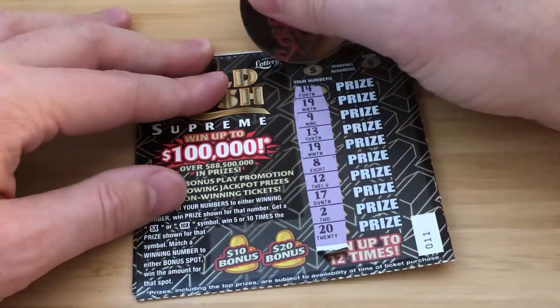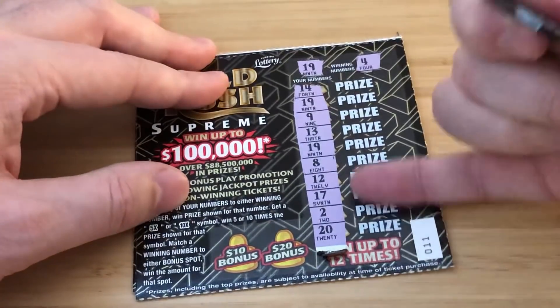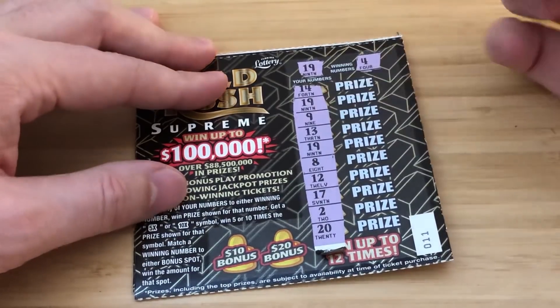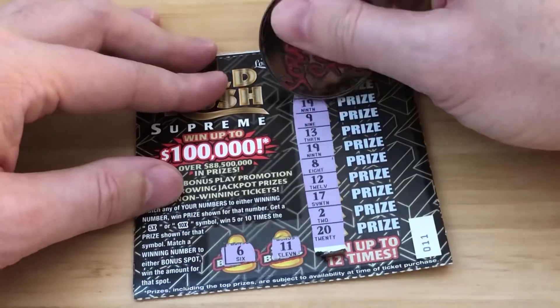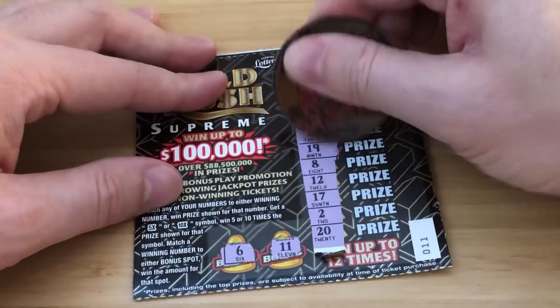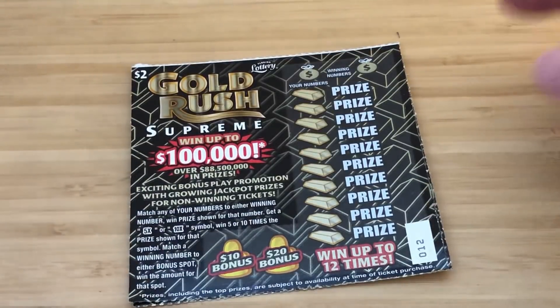No multipliers on ticket 11. We got a couple 19s and a 4 — two 19s. Four bucks, we'll take it.